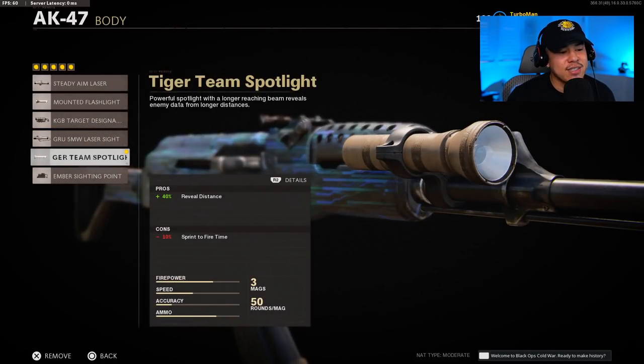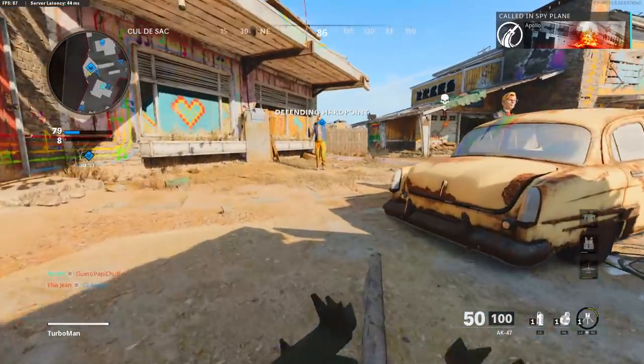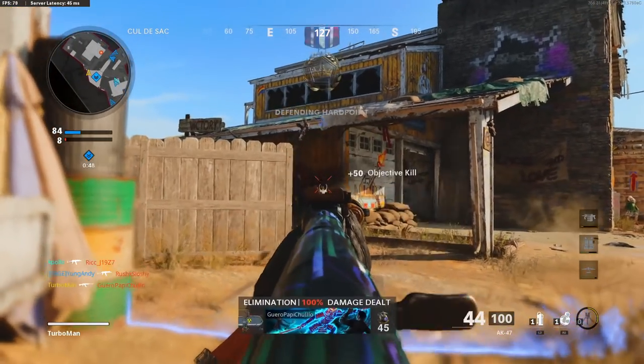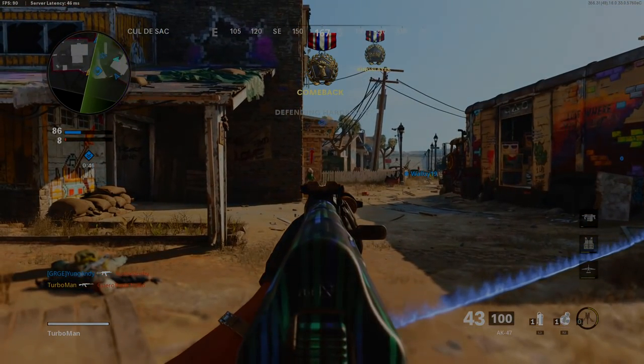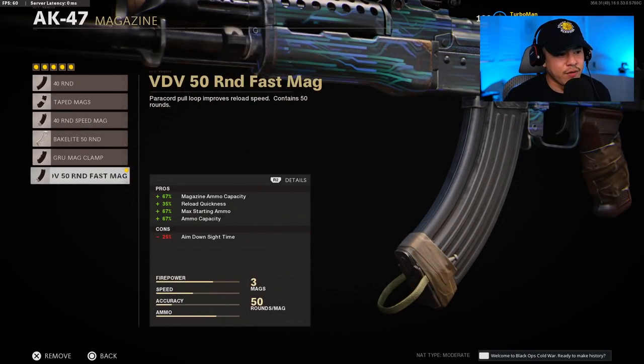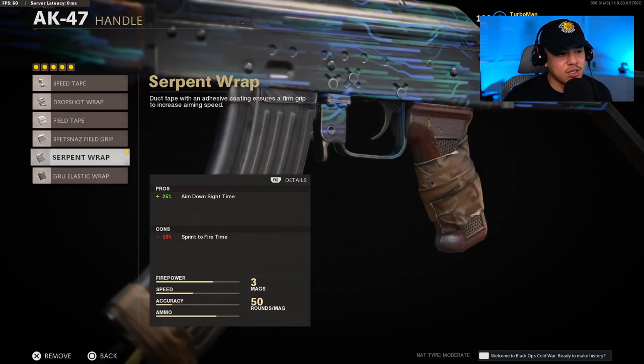For the next attachment, the tiger team spotlight on the body attachment is a really great one. This literally shows you where enemies are — you see their gamer tags even before you aim down sights from a pretty good distance, before they even see you. This gives you a huge advantage. For the magazine, we're going to be running with the 50 round fast mag, and the handle is going to be the serpent wrap to give us more aim down sight time.